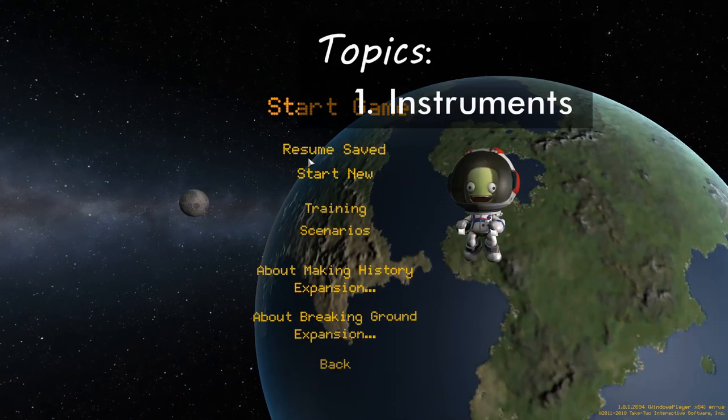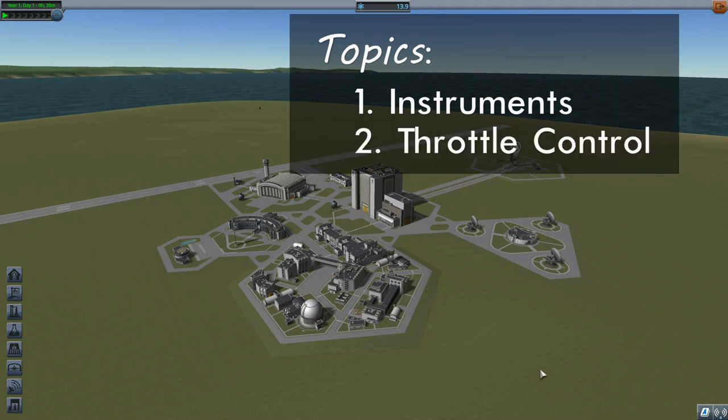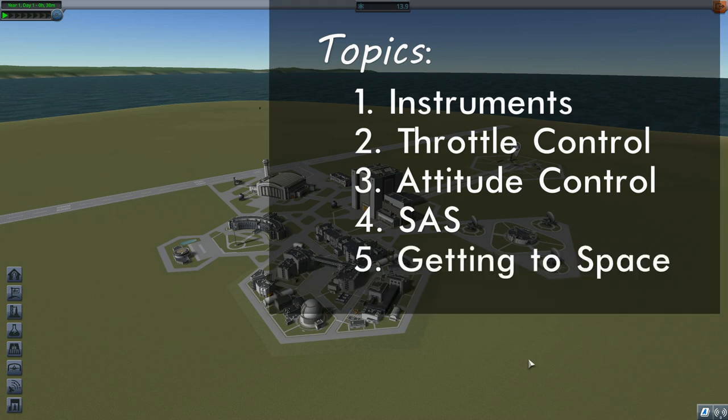We're going to take a look at the instrumentation available in the heads-up display, paying particular attention to the navball — the very important instrument down there towards the bottom. We'll also look at controls for both the throttle and the attitude of the rocket, which includes pitch, yaw, and roll. We'll look at the stability assist system, and through all of that, we're going to get ourselves into space. We're going to learn that getting to space and staying in space are two entirely different things.